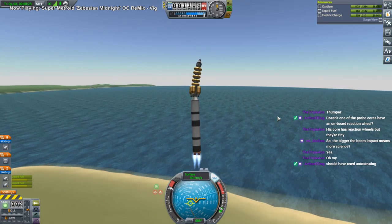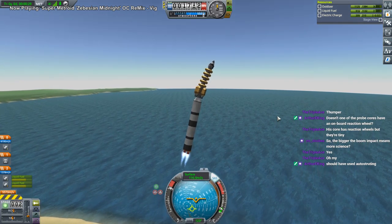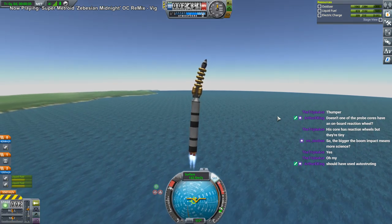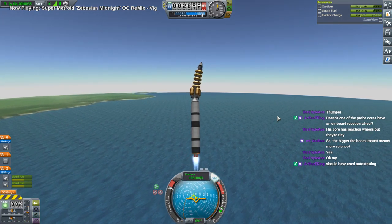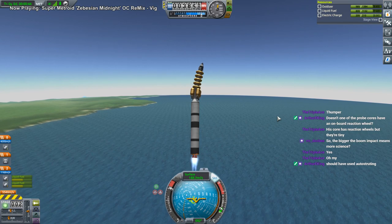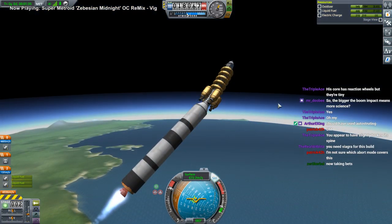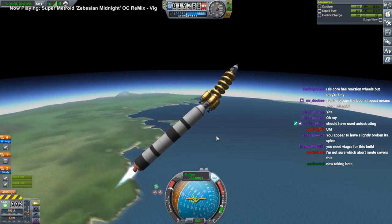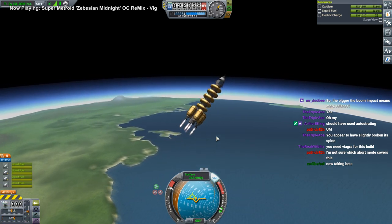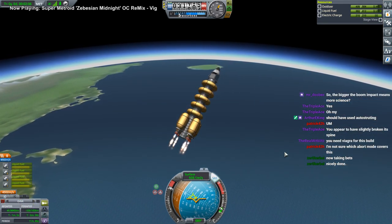This is awkward. I should have auto-strutted earlier. This is not gonna work. If I point it at prograde, the prograde itself starts to deviate. We may have a condition — usually you have the range safety officer destroy the thing, right? Well, that got straightened out — it's abort to orbit now.